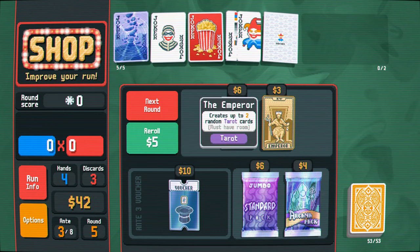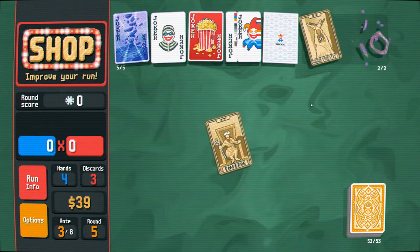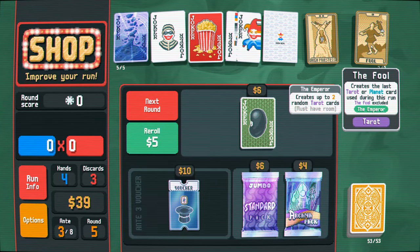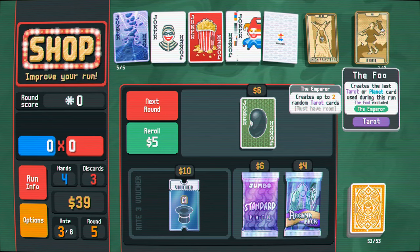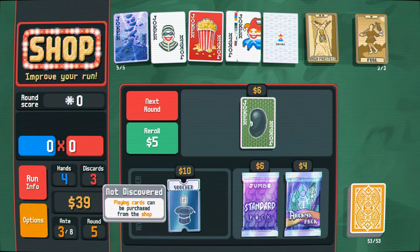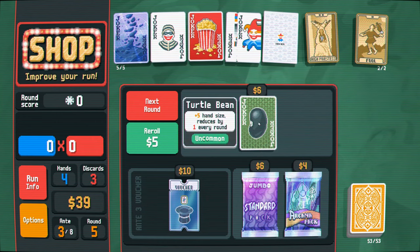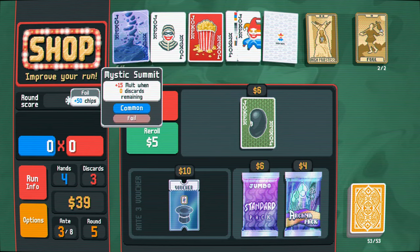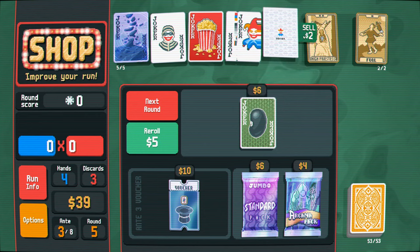Ooh, plus five hand size. Two random tarot cards - go ahead and use that. Two planet cards. Oh wow. Whoa. Oh, if only I had extra space here. I think these two are more than enough for now, so I'm gonna sell you.